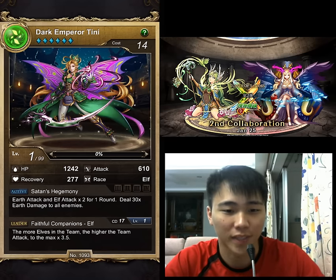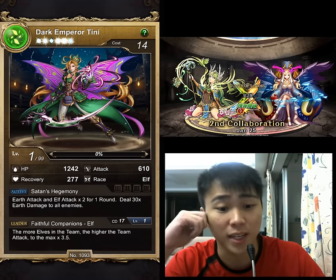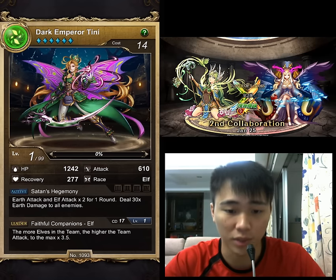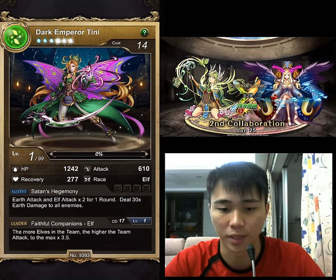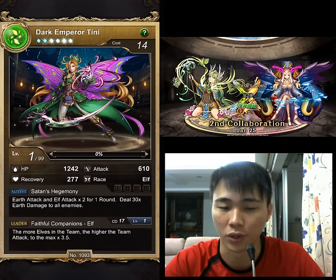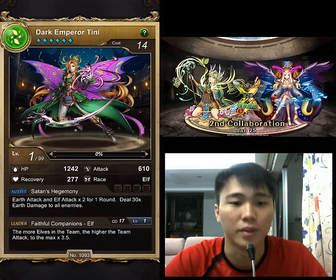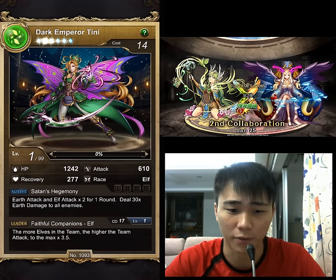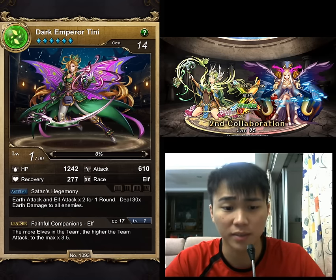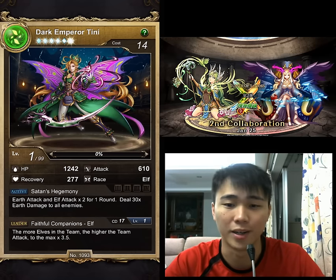Alright, let's take a look at this card. Earth Attack and Elf Attack x2 for 1 round — that's a boost for 1 round. Deal 30x earth damage to all enemies. I understand what's going on here. The hype about Dark Emperor Teeny is because of the active skill.